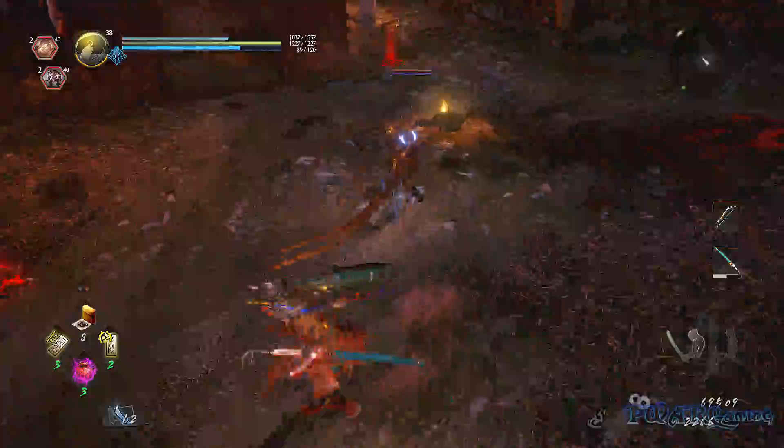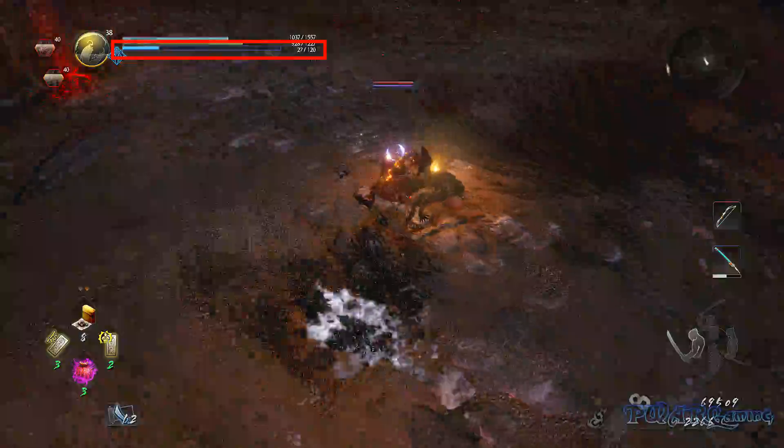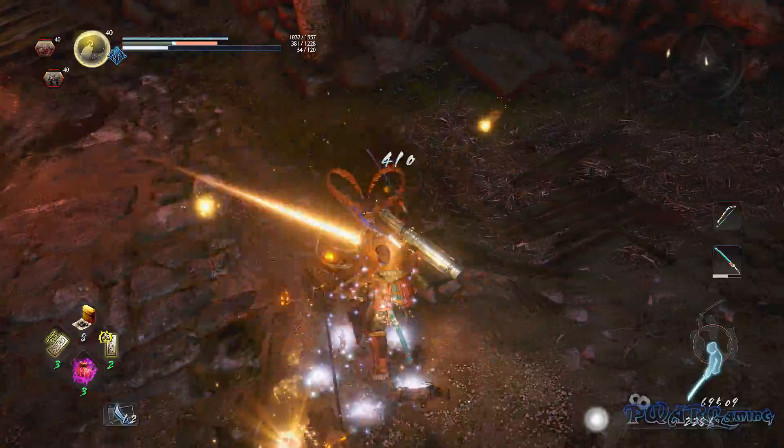Let's now move on to using the skills. To use them, you use up a new meter, the third one you see here, which is called Yokai Force. You build this up by simply attacking enemies.